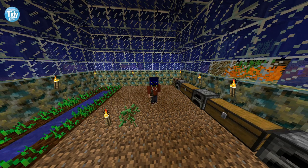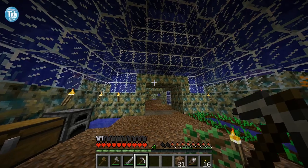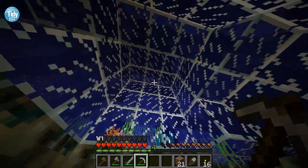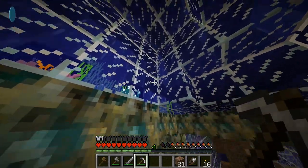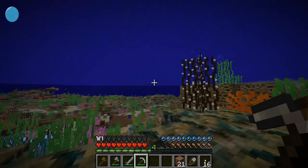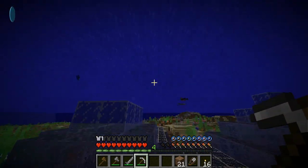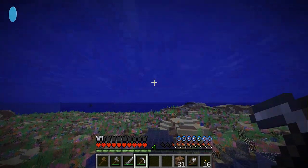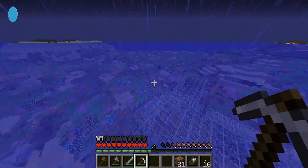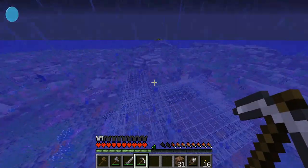Hey guys, it's Tidy here from TidyX Gamer, and welcome back to Minecraft Surviving Under the Sea episode 26. On the previous episode we got absolutely crushed by a really freaking nasty ogre — it had two heads and everything, couldn't swim. But what he did which is absolutely appalling is that he destroyed the bed, and it's goddamn raining. It just keeps getting worse over here.